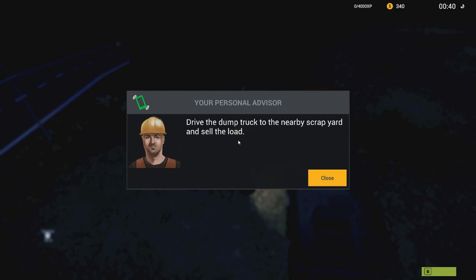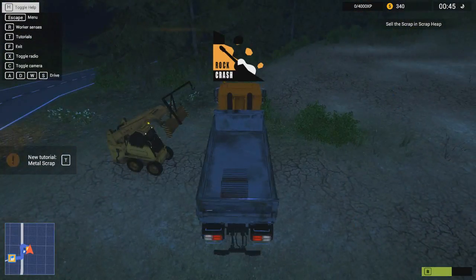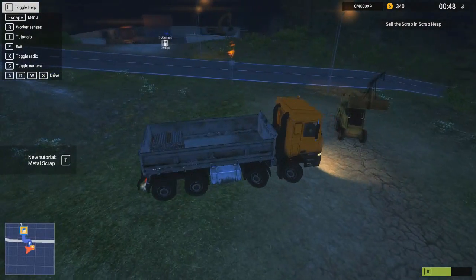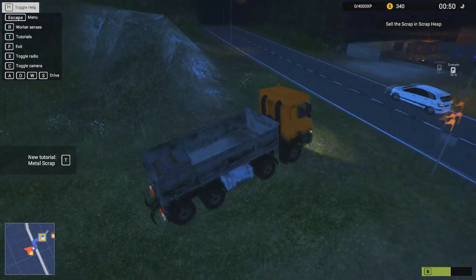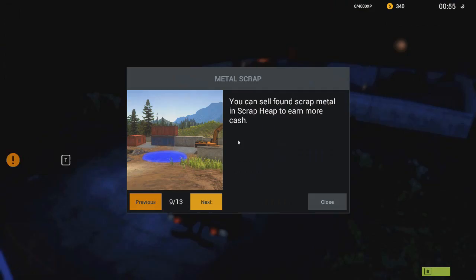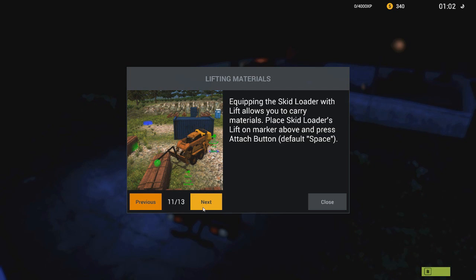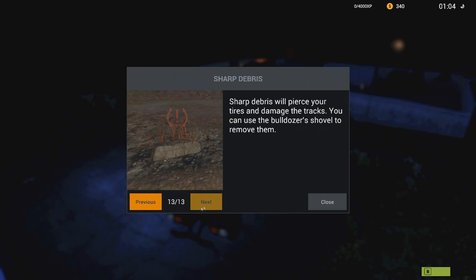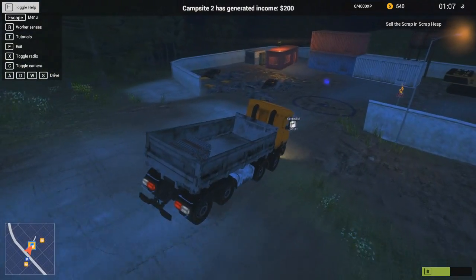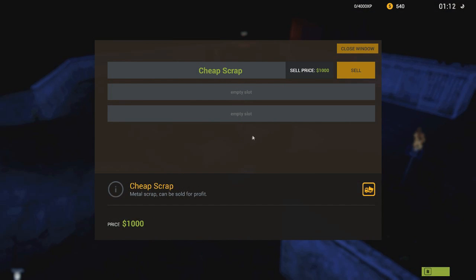Drive the dump truck to the nearby scrapyard and sell the load — okay cool, that seems easy. Let's jump out. The scrapyard is right there so I'm interested to see what kind of money we can make from that. It seems like the scrap metal will be kind of all over the place. You can sell found scrap metal and scrap heap to earn more cash. Let's see how much we can get from this — we stop here, press enter — a thousand dollars! That's crazy, that's nice. I'll sell that all day.